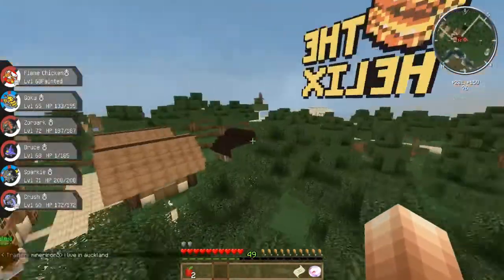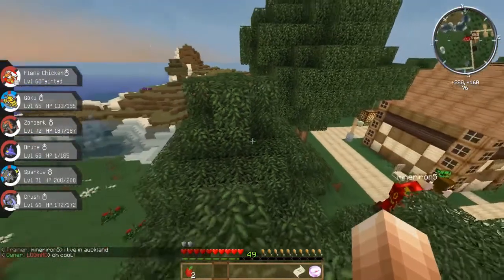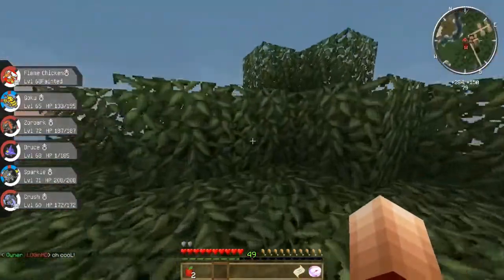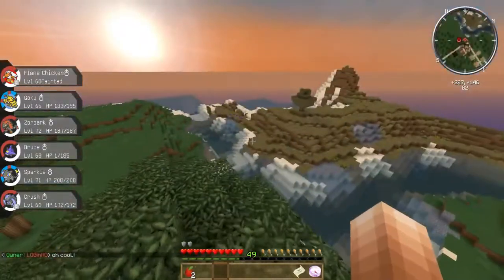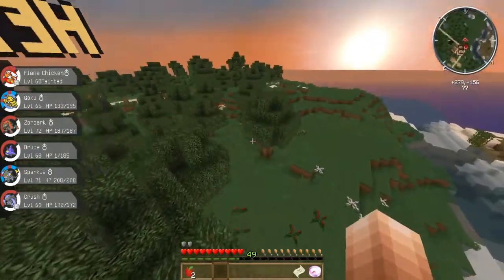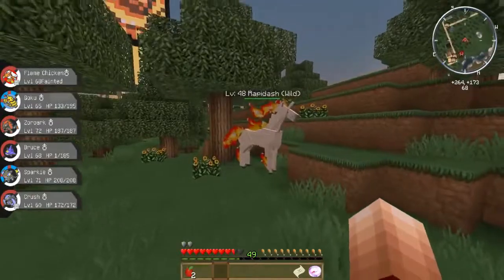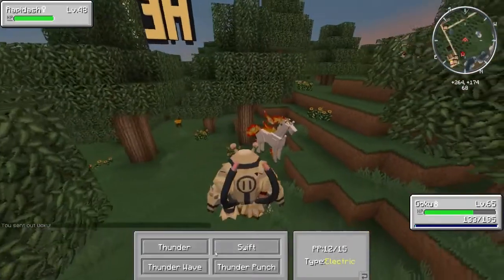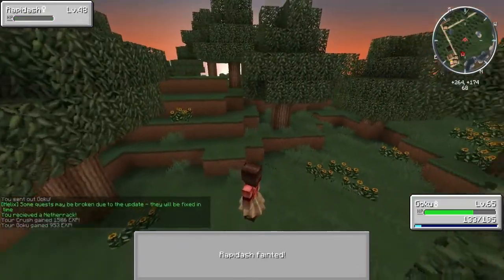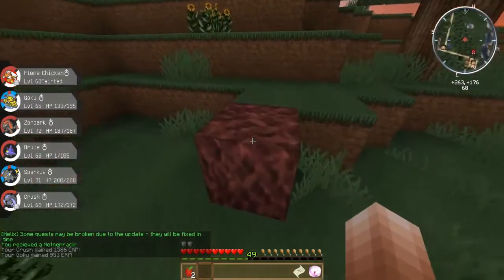Someone else in chat says they live in Auckland — cool, I know where Auckland is, it's not too far, it's a bit of a drive from me. I go there quite a bit. Thinking about the quest, the person could be right around this general area, so let me adventure out a little bit. Oh wait, I got a Netherrack — okay I got a whole block, I need to break it. Let's get out of cheeky mode — it's a Netherrack, I don't know if you can sell that yet.